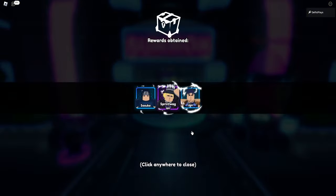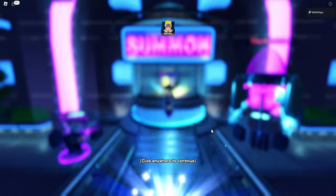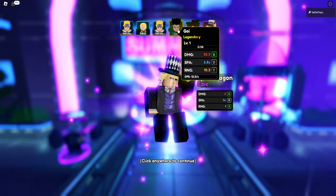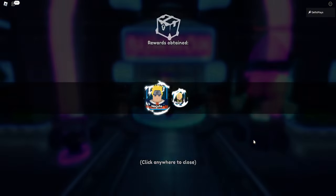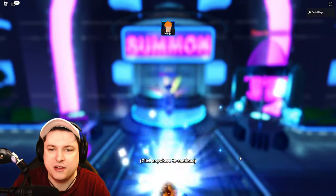More purples and blues. I skipped past Gon — I can't go back. So we have Gon as well. We got two legendaries! Then the last pool, and two solo pools after that. Luffy, Luffy, Rukia, Naruto — please not a full blue. We did two more solo summons and got Sanji and Age on.